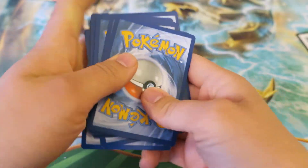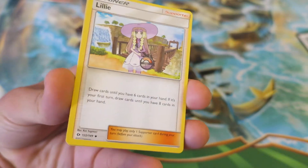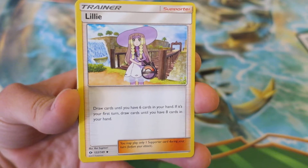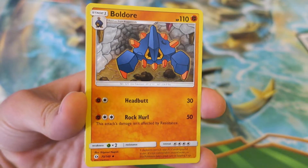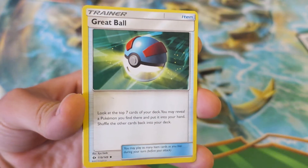Let's go ahead and jump into this booster pack. We start things off with an Electric Energy — that's really cool. Followed up by Lily, one of my favorite supporters. Lily's gotten a lot of love in Ultra Prism and in Sun and Moon. I think she's got a really cool Full Art card. Next, we follow things up with Bullador — that's really awesome as well.